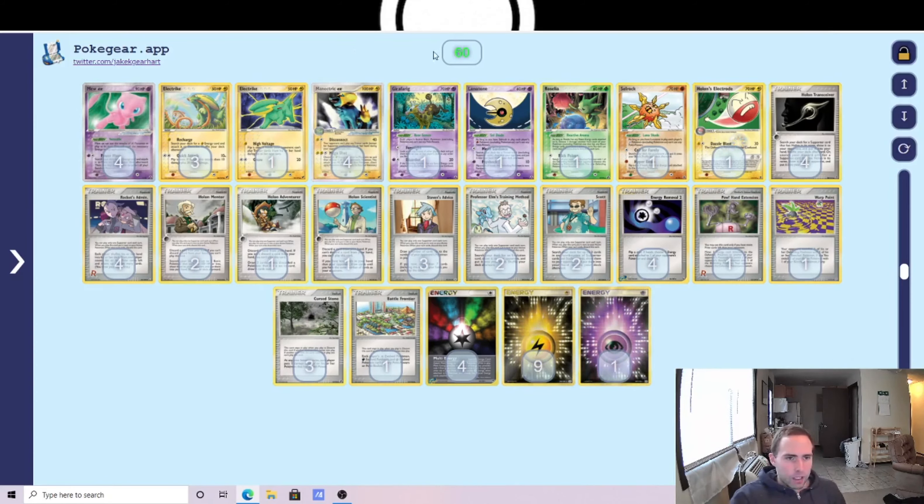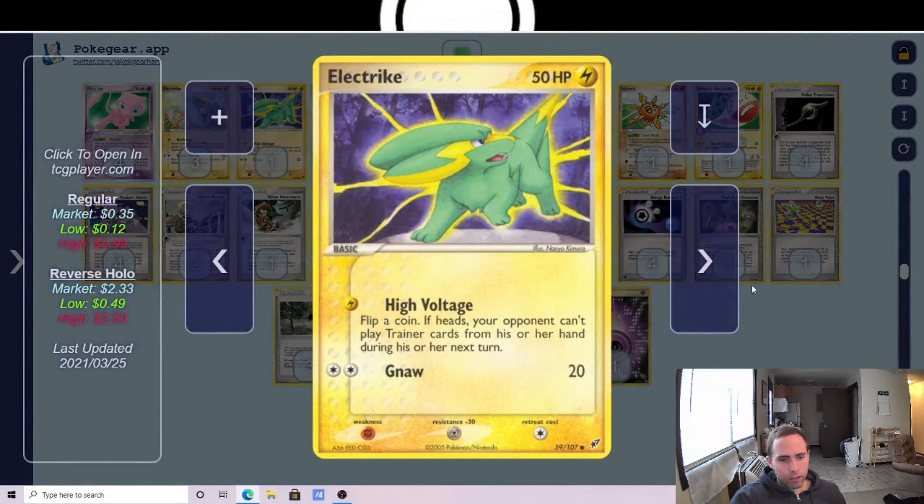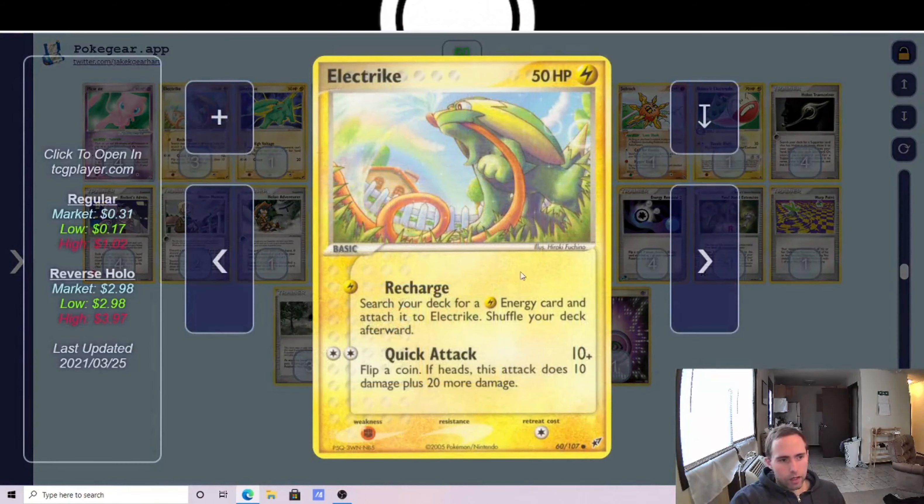Ideally, you want to open with Mew EX, then use Recharge to attach a second Lightning Energy and find the Manetric EX, and start disconnecting on the second turn of the game. I split the electric line: three copies of Recharge and one copy of High Voltage. High Voltage — an idea from Jason Krasinski — gives you the option for a first-turn trainer lock and helps bridge the gap until you can set up that turn-two Disconnect.